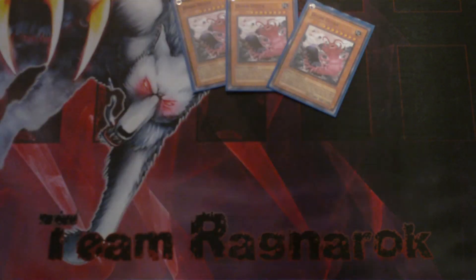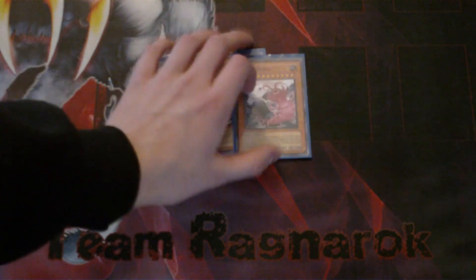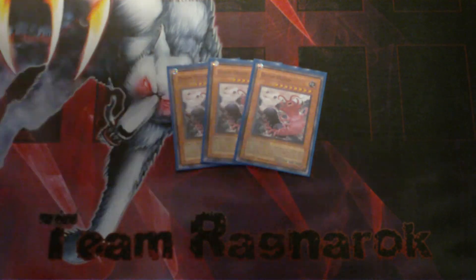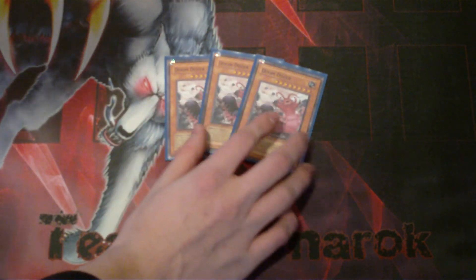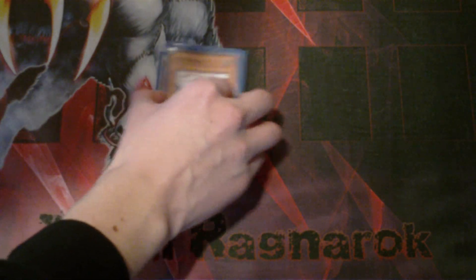So let's get it started. Got 3 Doom Dooser, a level 8 Insect. Its effect is that you have to remove 2 Insect Monsters from your Graveyard to Special Summon it. It has 2800 ATK and 2600 DEF, and it's just your beatstick. This is more or less what's gonna win you the game, because your other Insects are not that strong.